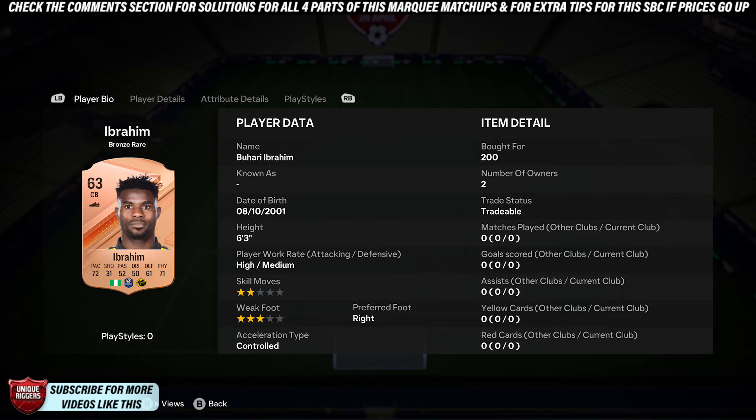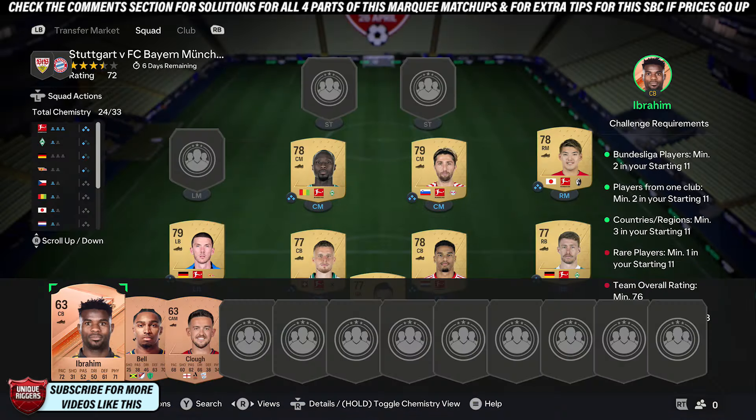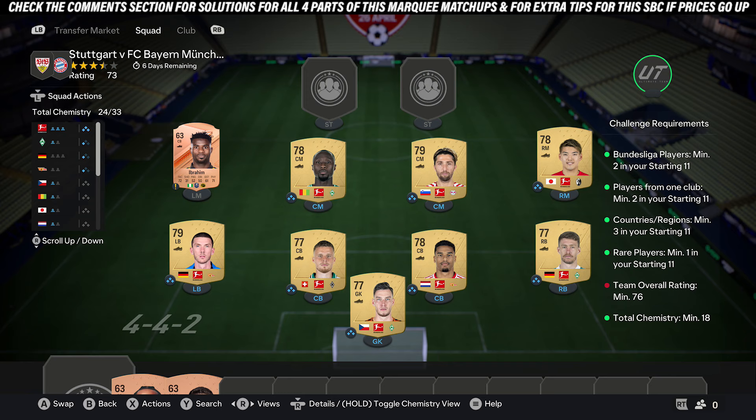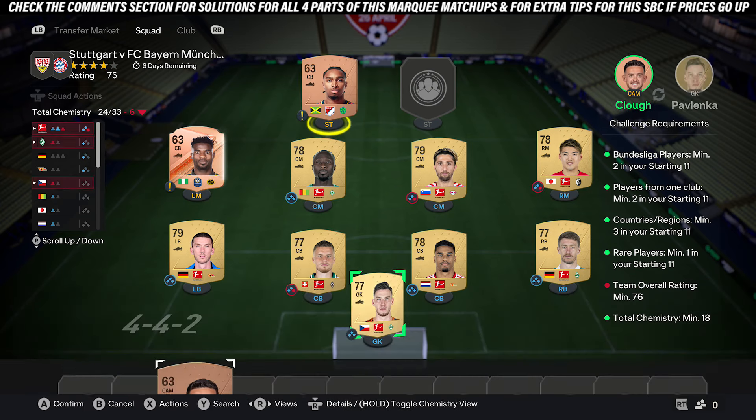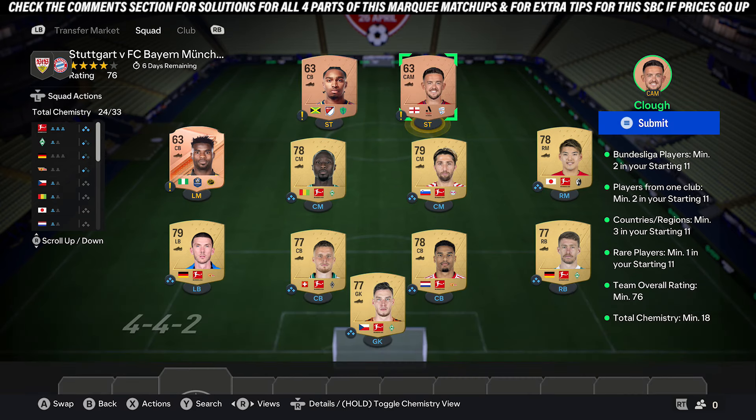Once you've done that, pick up three bronze players. Make sure one of these cards is a rare bronze card — once again, they don't need to be exact copies, just any free bronze cards, as long as one of them is rare. By doing that, you'll complete this squad.